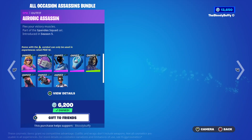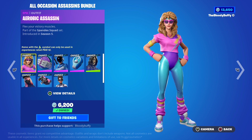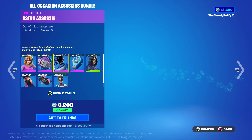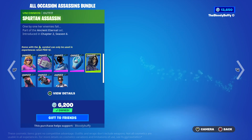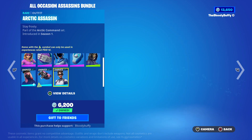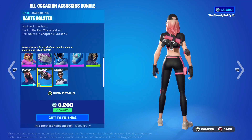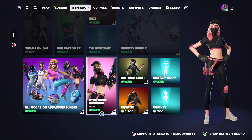Then we have the All Occasions Assassins bundle — 2,700 V-Bucks. For that you get the Aerobic Assassin with the back plate, Astro Assassin, Cryo Hox, Spartan Assassin, Arctic Assassin, the Hulk Holster, and the Athleisure Assassin. That bundle is back after 135 days.